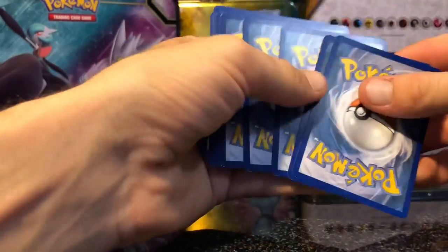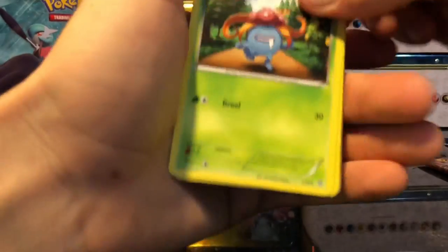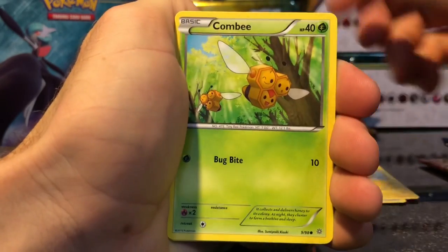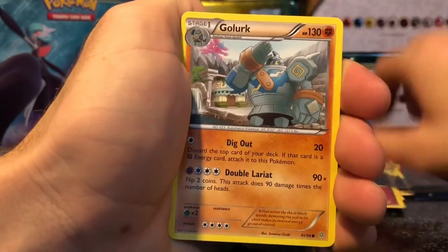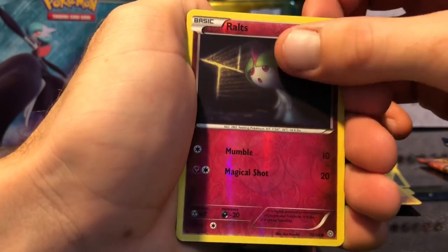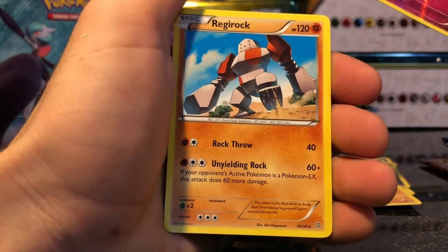Ancient Origins next. Code card. Cards are: Gloom, Ace Trainer, Rotom, Combi, Inkay, Oddish, Roltze, Golem, Roltze again. And for the rare... Regirock. Fucking Regirock.